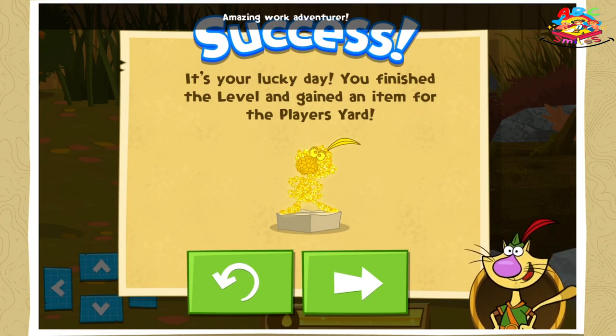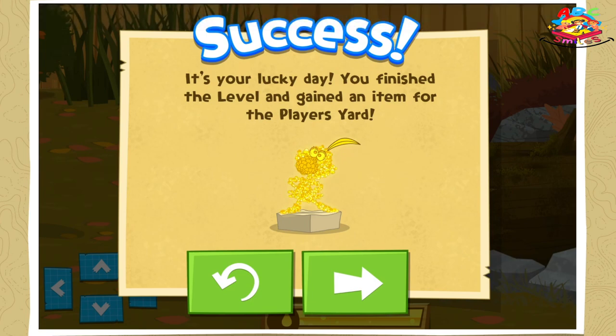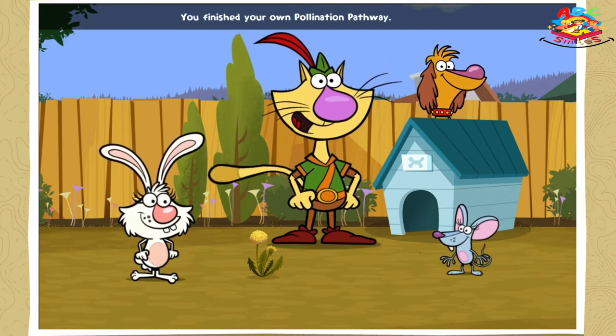Amazing work, adventurer! Our little bee ate all the nectar it needed. That's it! You collected all the special items in the game! Congratulations, nature adventurer! You finished your own pollination pathway! Thank you for being our pollinator-aider! You helped the bees and learned some fascinating facts about pollinators!